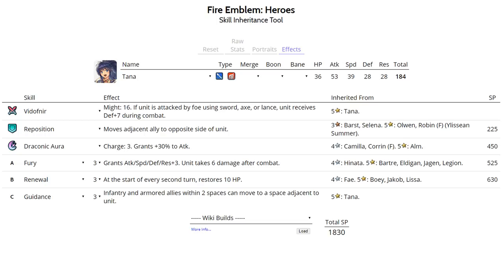The best IVs for this set are plus Speed, minus Resistance. However, this set is quite versatile, so any kind of Tana can run it. There's also another set if you want to capitalize on Vodafnir's effect, as many people like to build around their unit's legendary weapon.